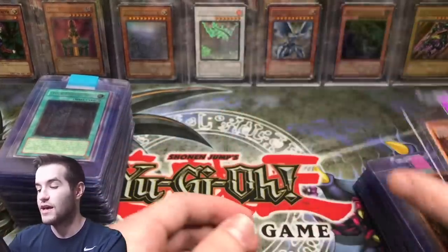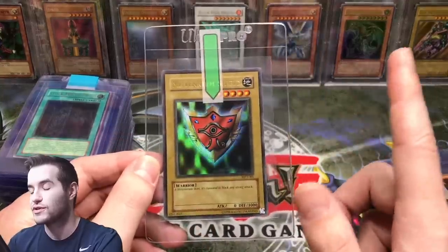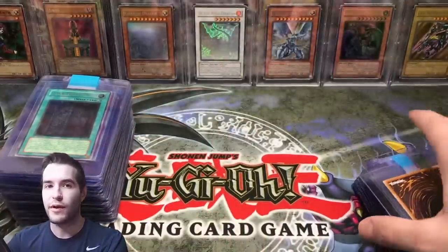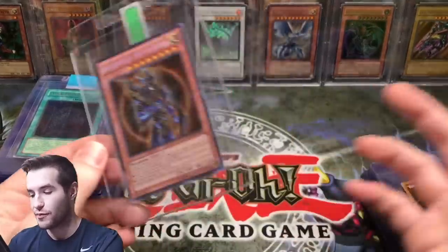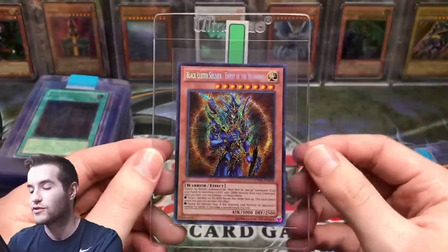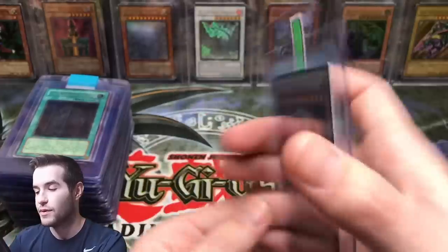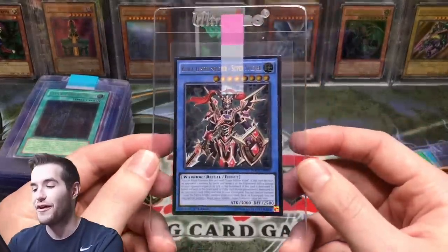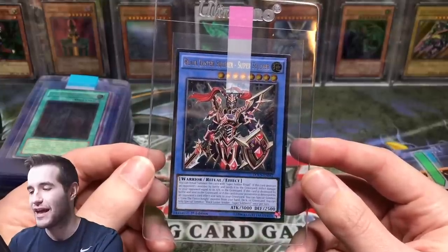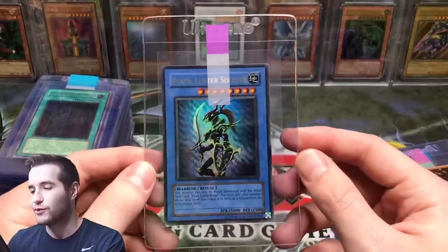I also sent in the Beast Skull Dragon from the Metal Raiders video, so if you haven't seen Metal Raiders make sure you check that one out — that was an epic video. That one has arrived to PSA; the others are delayed unfortunately. We have a secret rare Black Luster Soldier Envoy from the mystery collection — it's unlimited but I'm still going to grade it. Then we have the Dimension of Chaos Black Luster Soldier ultimate rare.